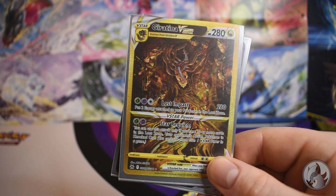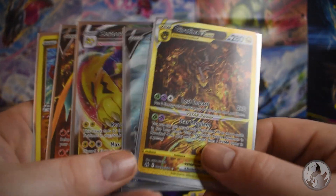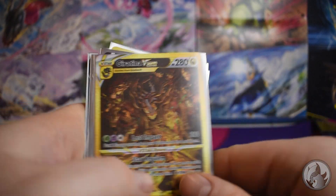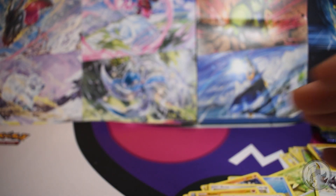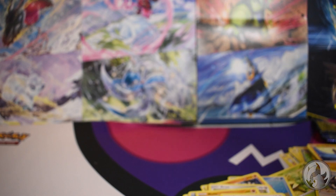What a haul! So the big hits were: Charizard V, Zeraora V, Samurott V, hollow Absol, Radiant Eternatus, and the gold Giratina. What a haul on this one — well worth it! Okay, let's go open up the Regidrago box. Let me just tidy up this little mess here and I'll be right back.